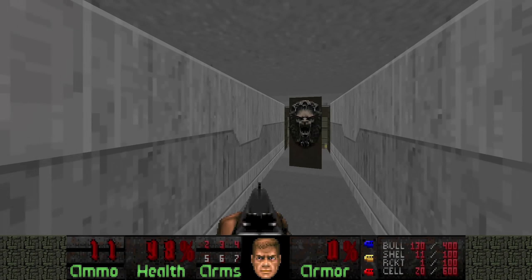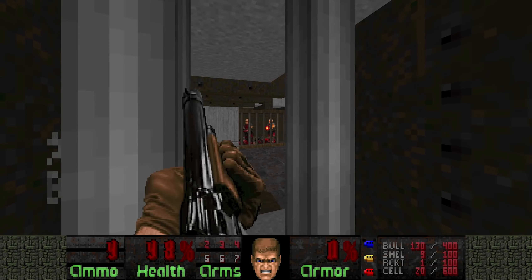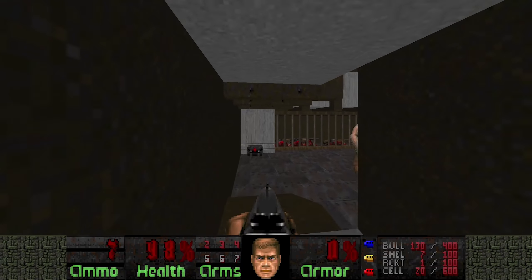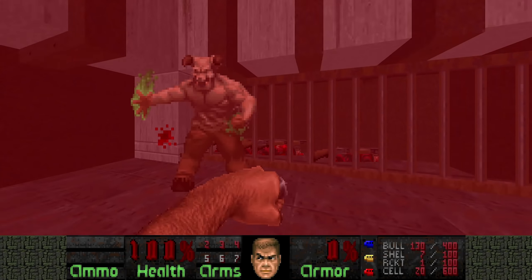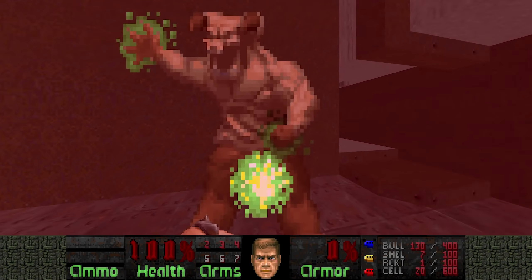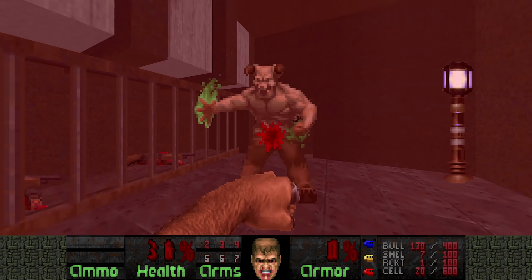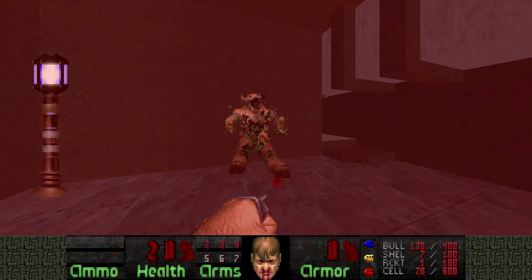Okay, before we hit the switch here, let's kill these shotgunners. Now we can grab the berserk to take on the hell knight. Let's play some punch out. And here's round 2. Maximum damage roll — 64 damage!